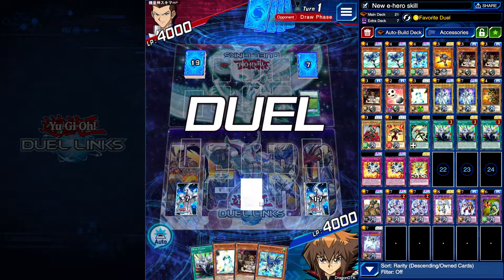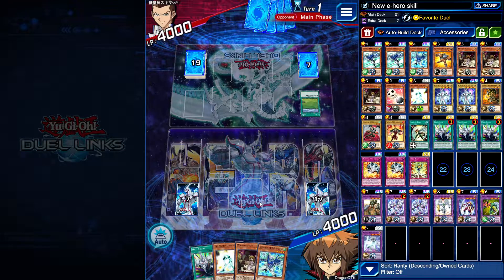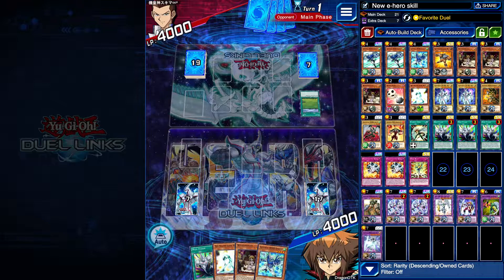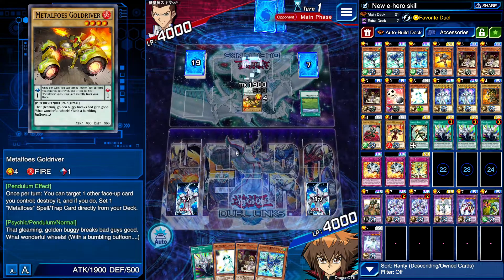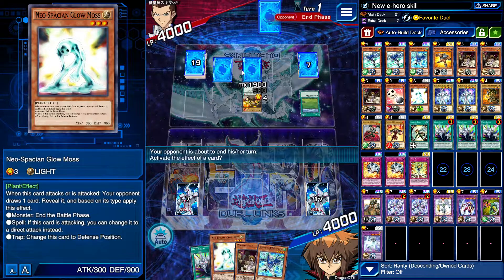Kind of regretting my decision of going into Legend — I kind of don't want to be in Legend. Well, I can't take it back so I'll just have to deal with it. We got Sogen here — Field of Warriors. Going second which is good, it's really good. Oh, it's got Metal Falls. Metal Falls are pretty good.